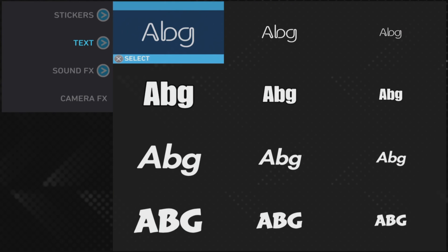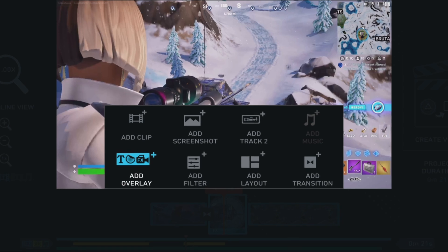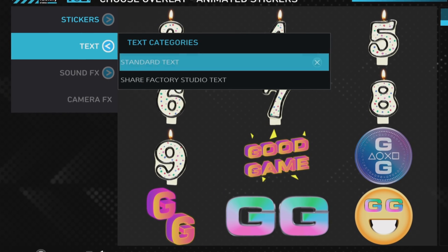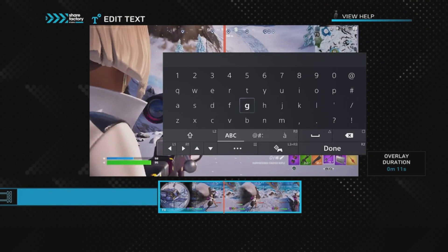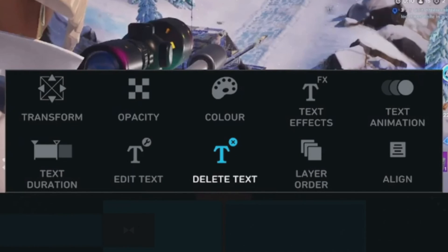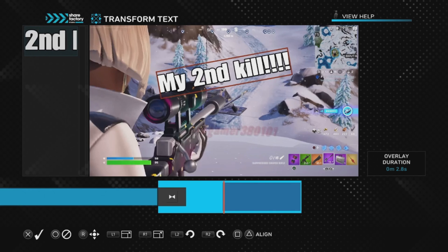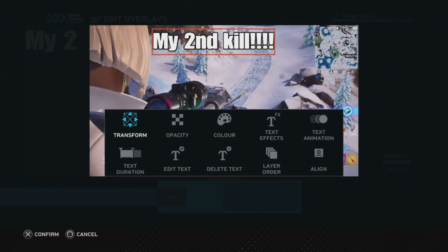Another of the first things to learn on ShareFactory is how to add text. You can add text on video clips and screenshots by pressing cross, then add overlay, then text. You can choose your font, type in your words, make them bigger or smaller, tilt them on an angle, change the color and opacity, and add text effects and animations so they fade in and out. One thing to be aware of is that typing can be a little frustrating for more than a few words, as you can only do one box at a time.